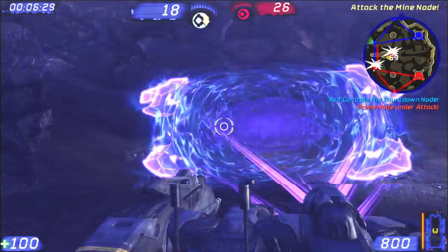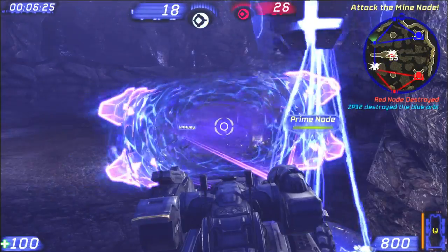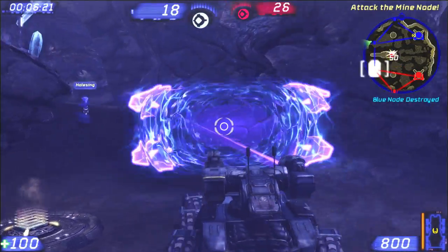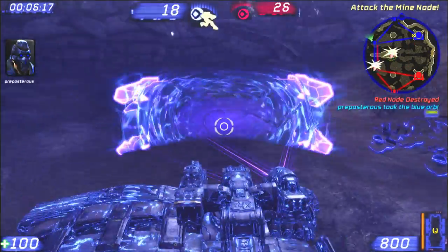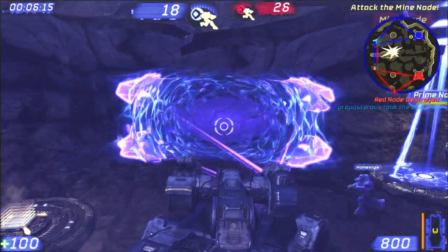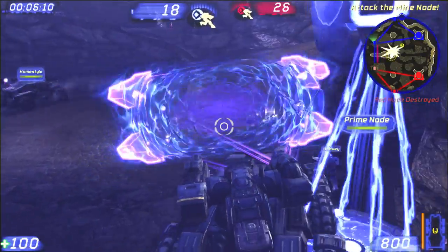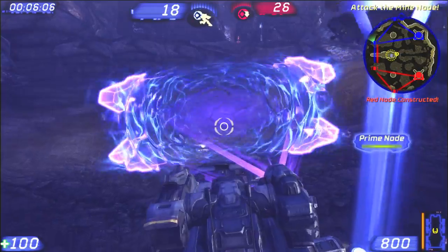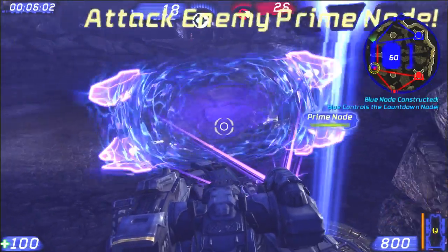Red's taking the mine node again, but we've got their Prime. I was going to try to drive forward, but the enemy Prime went down again almost immediately so I'm going to back right back up here. I'd get about halfway there and they'd all swarm all over me. Our Prime would be defenseless, so instead I'm sticking right here.